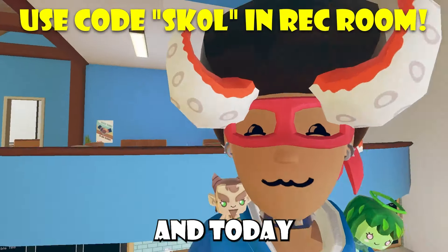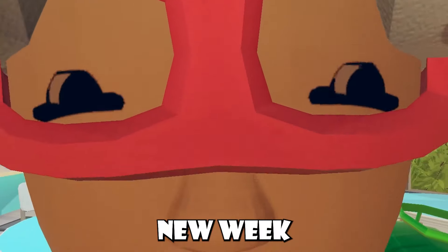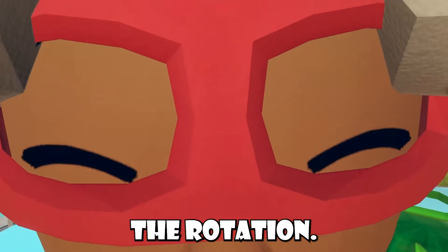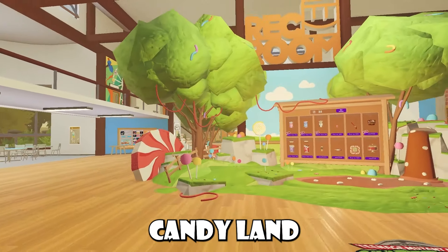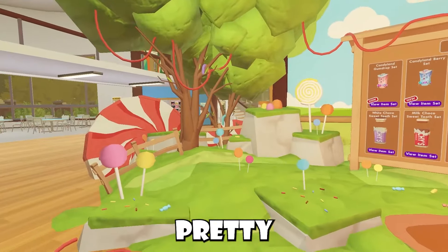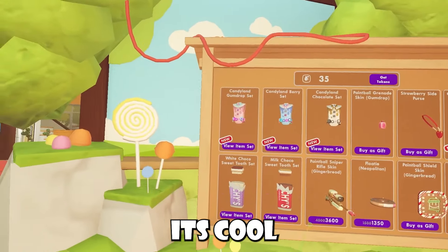This is a new Wreck Room video, and today is Friday, so we all know what that means: New Weekly Rotation! If you guys haven't already seen, this is the new Weekly Rotation. It is a Candyland theme. It's super pretty, with a bunch of sweets everywhere inside this little forest, but still with its cool little pop-up shop.